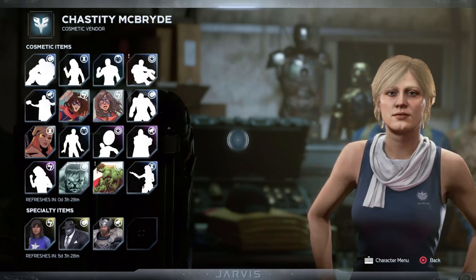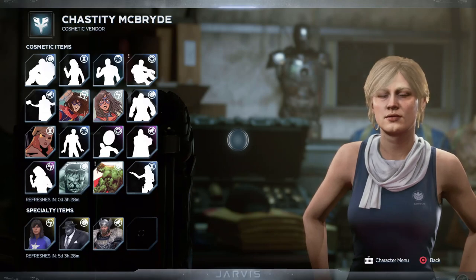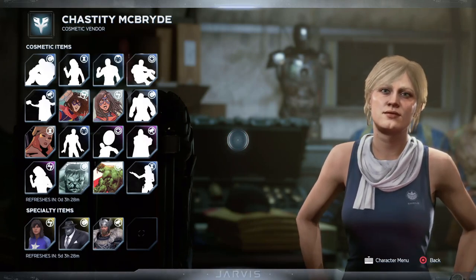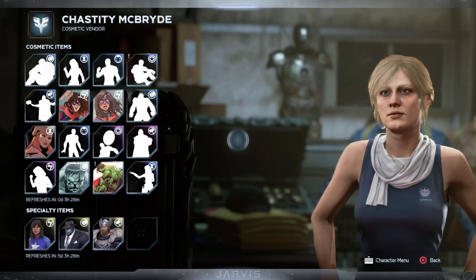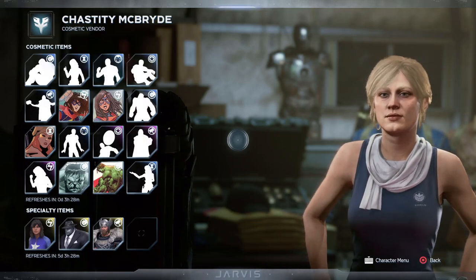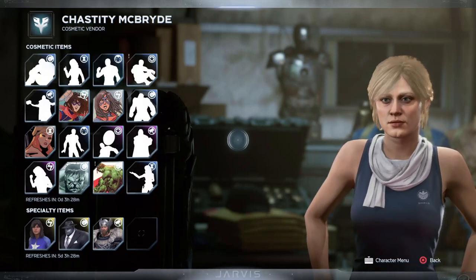On board the Helicarrier, there is a cosmetic vendor called Chastity McBride. They offer a selection of nameplates, emotes, and costumes, updated on a weekly basis. The difference from the marketplace is the marketplace requires you to spend real-life money, whereas this requires you to spend something called units, which are earned in-game. I've played a whole lot more hours than I care to admit and I've only got 11,000 units, and one of your legendary costumes, for example, would cost 7,000 units — so these do come a little on the slower side.